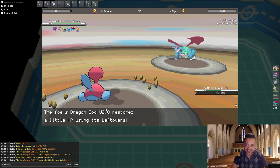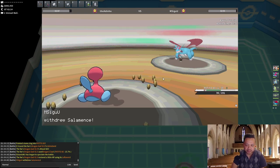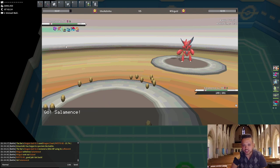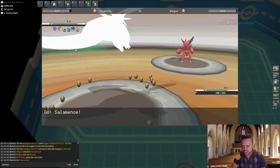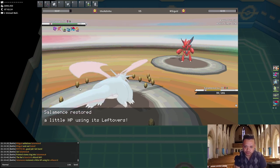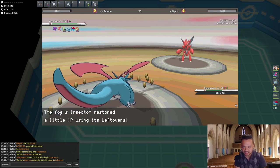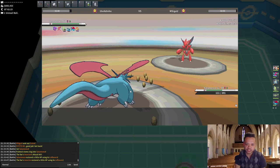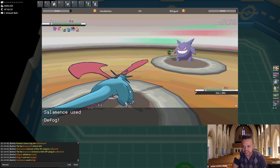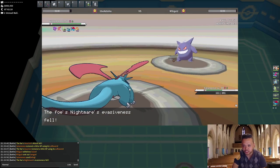Dragon Claw literally did nothing. I'm gonna double into Salamence because this is the turn he needs to bring in Scizor. It's really important that I went Salamence here because now I'll be able to Defog — I really need those Stealth Rocks gone. He's definitely not gonna stay in, so we Defog. Had I gone for Roost, he could have Swords Danced on Porygon2.